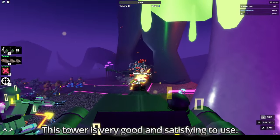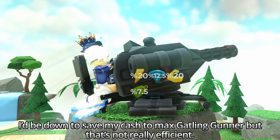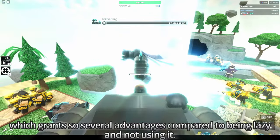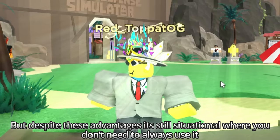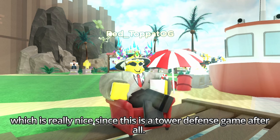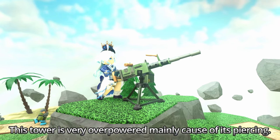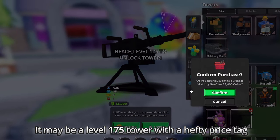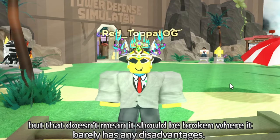This tower is very good and satisfying to use. While maxing Gatling Gunner isn't the most efficient use of cash, the main feature is its FPS mode ability, which grants several advantages over not using it. Despite these advantages it's still situational — you don't need to always use it, which is nice since this is a tower defense game after all. This tower is very overpowered mainly because of its piercing. It may be a level 175 tower with a hefty price tag, but that doesn't mean it should barely have any disadvantages.